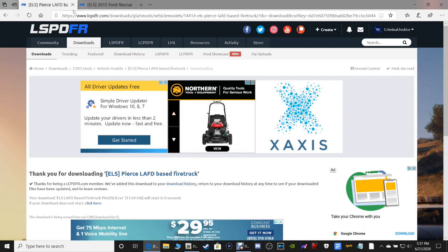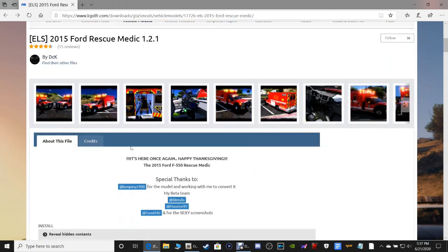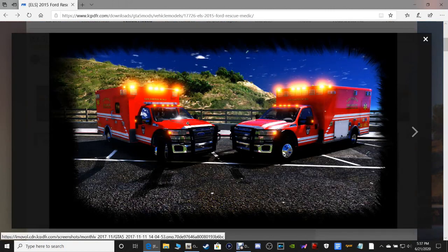Once you guys get that saved, go ahead and click the next link for the ambulance. This is a very nice ambulance — you can actually install it with the light bar or without the light bar. I like the light bar myself, so let me exit out of that.